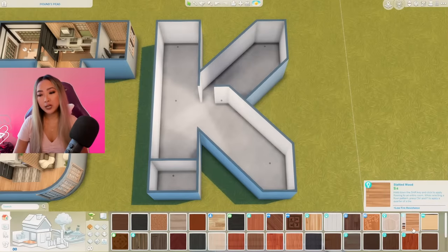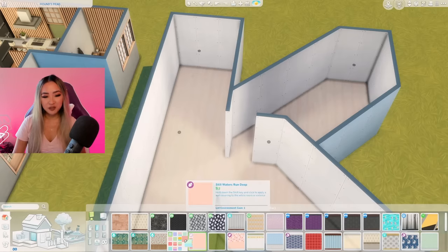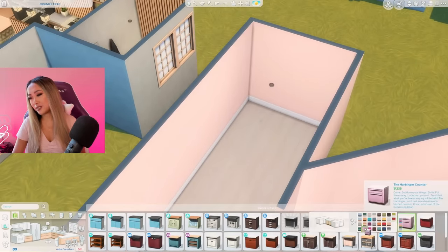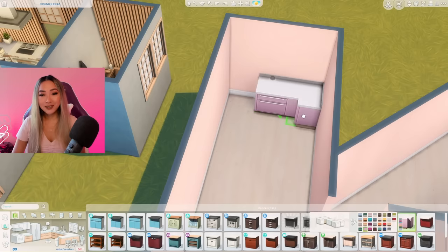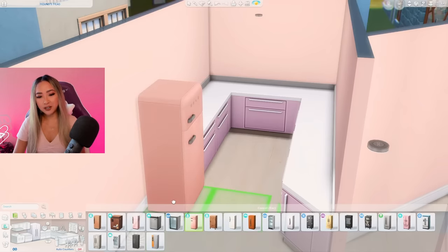I'm planning on incorporating a ton of pastel colors, so I think it would be best to go for a light wood floor as a base, and for wallpaper definitely something from the pastel pop kit. I want to incorporate a ton of pink. Let's work on the kitchen first. For counters I'm going to go in with these base game ones.